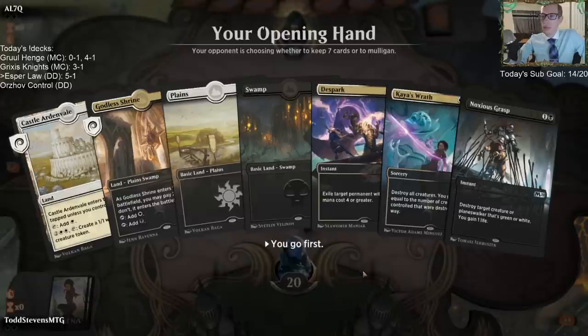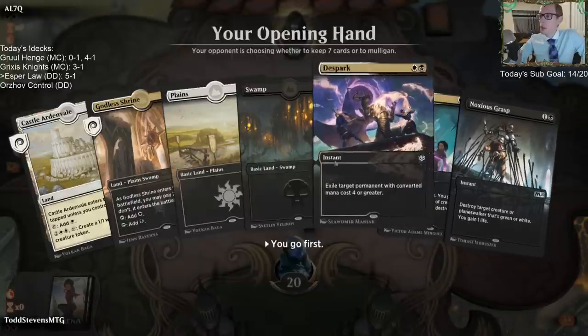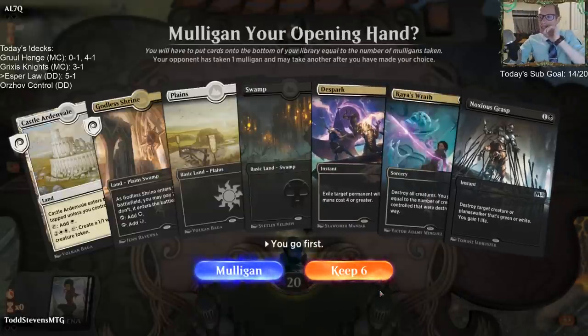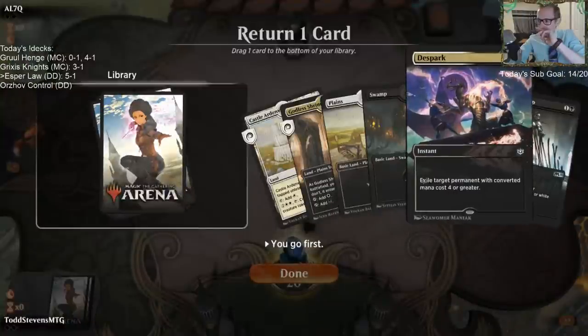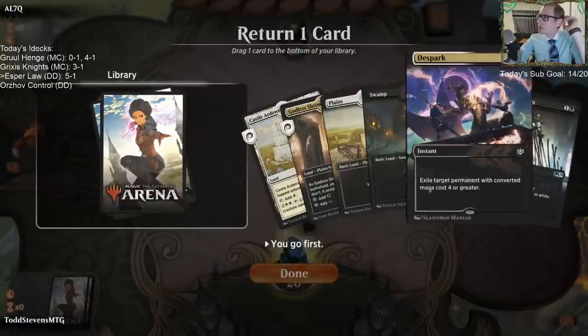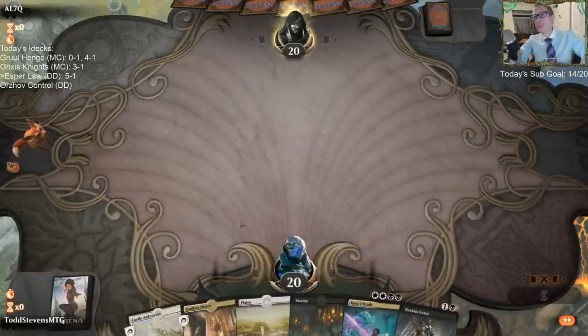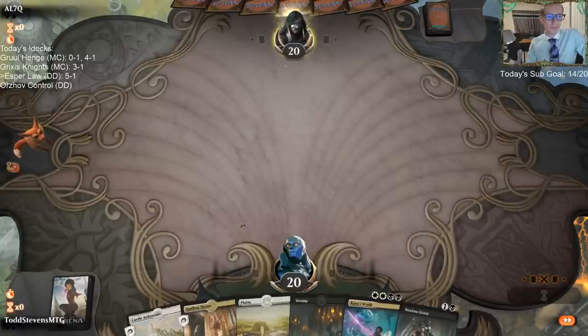I think I want to keep the four-land hand. I want to get rid of either Despark or Noxious Grasp — which one's going to be the dead card? Are they playing Oko or Fires of Invention? We'll get rid of the Despark because even if it has a hit, you don't need it until much later. Yeah, chat agrees — drop the Despark.